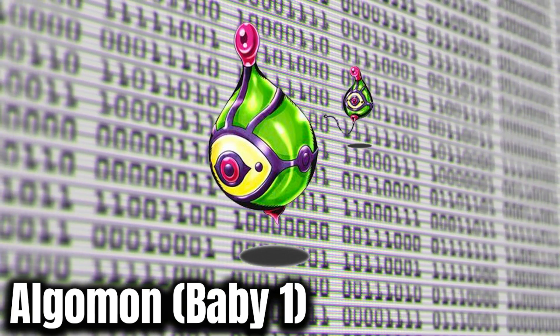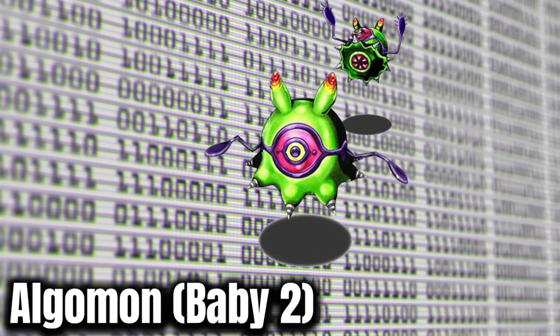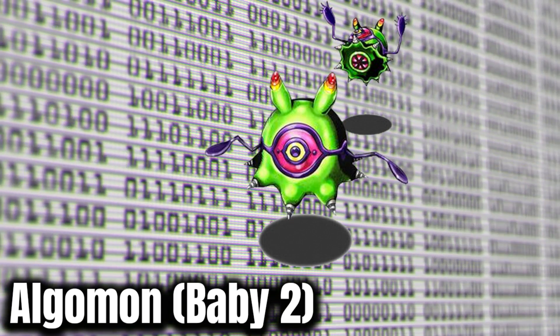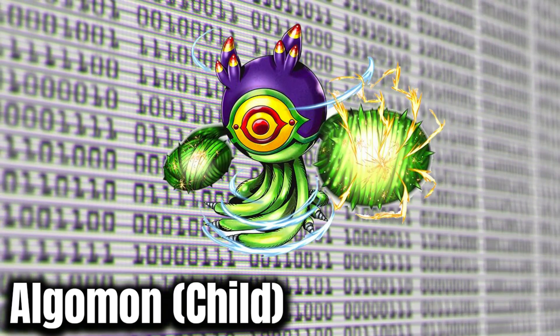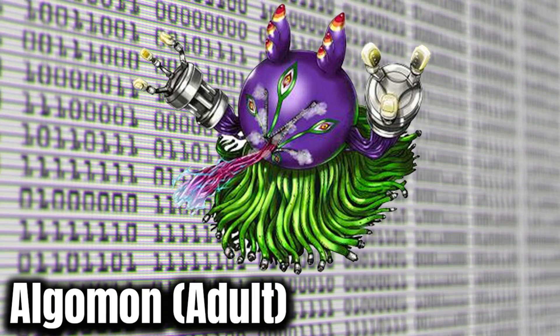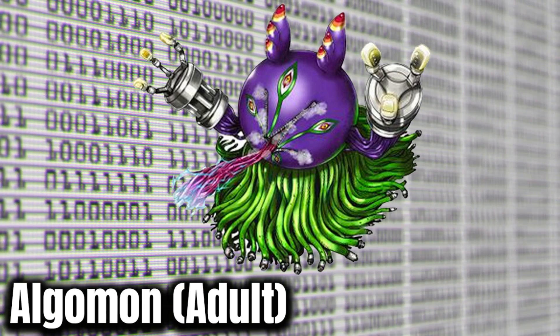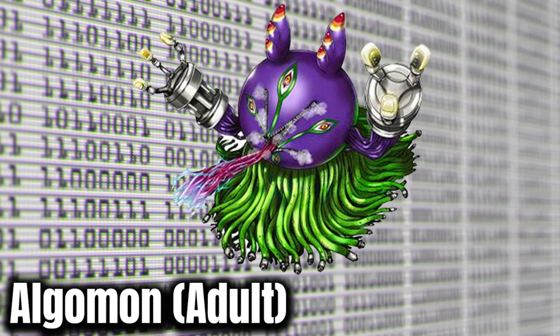Algumon — the whole line. So there's Algumon Baby, which is pretty good, but not as good as Algumon Baby 2, which was seen in episode 1 of Digimon Adventure 2020. Algumon Child is the one that evolves as Agumon and Greymon fight at the end of that first episode. Algumon Adult is what they take on in episode 2, when Yamato and Garurumon join the team. A decent villainous line, for sure.